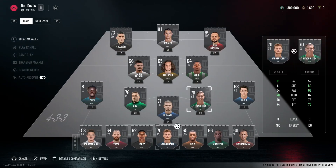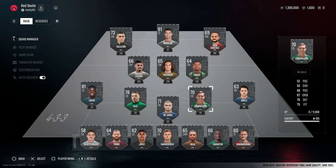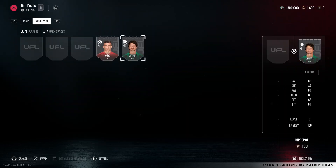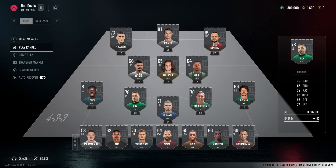Select from reserves and we'll take another center back. We already have a 70-rated one - this guy's got more pace, same defending, one less physical, but not as good on the ball. Nice to have a backup center back - you never know, especially with the way I get red cards. We want Delmas to go in and this is basically the team we've got so far before we jump into any games.